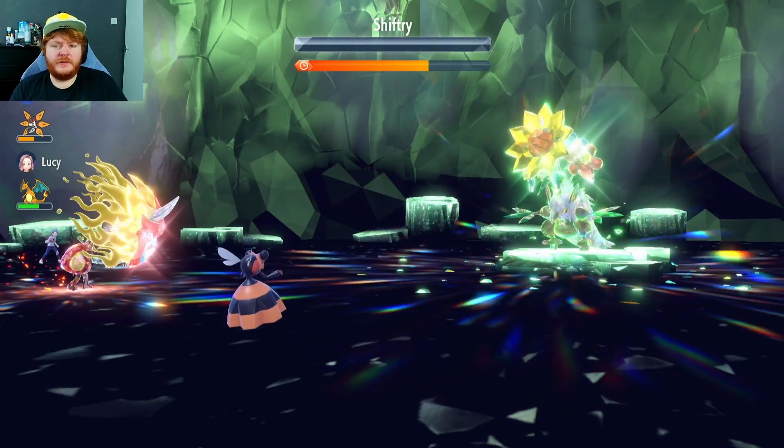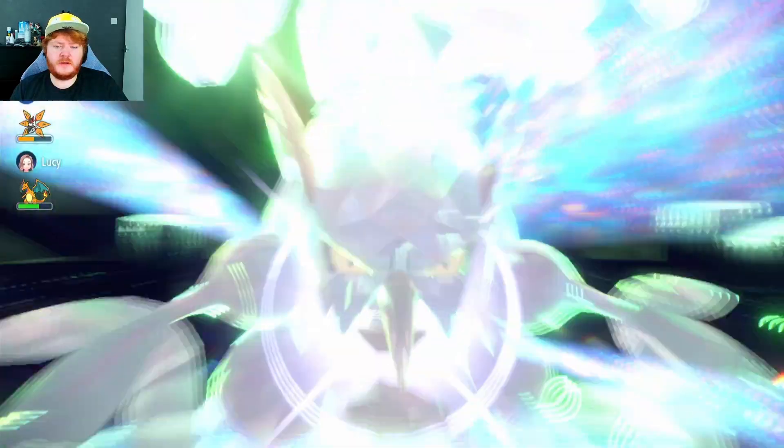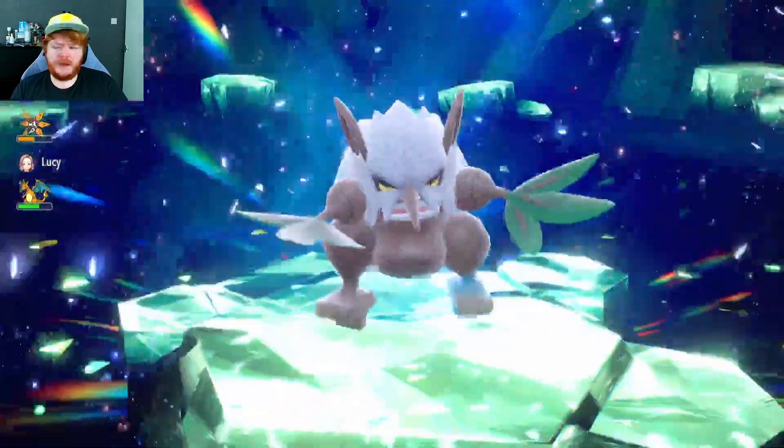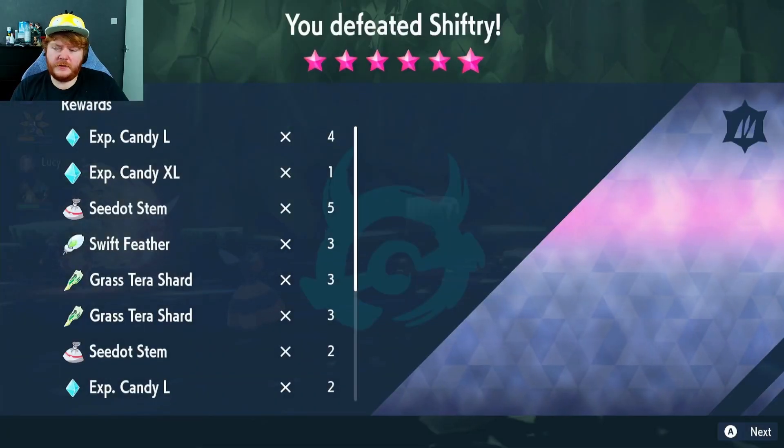And there we go — we have plenty of time remaining. Nice little support there, I don't think any of our team went down. The Charizard might have gone down once but I don't think it did. That's going to be our Vespiquen build. Did we get anything for it? No we didn't, okay.